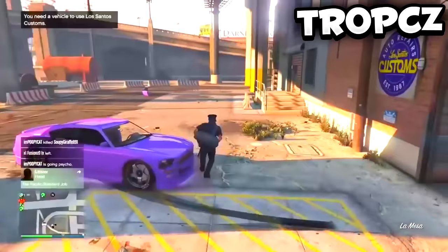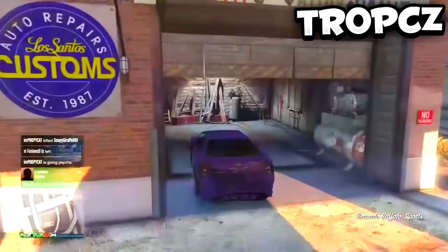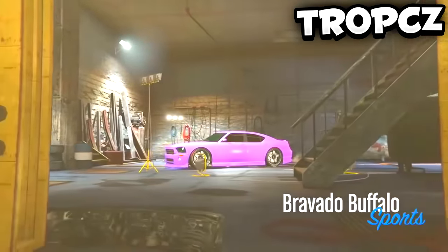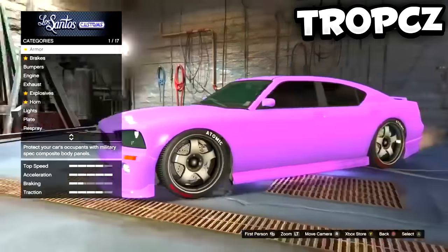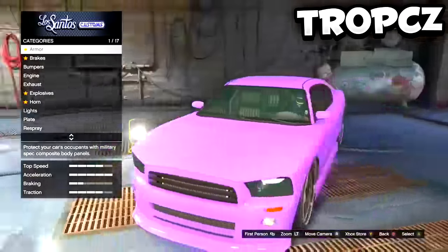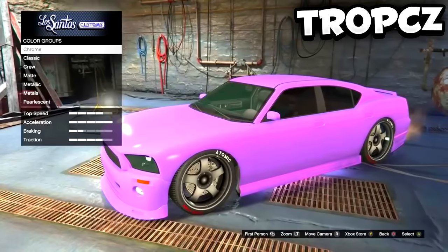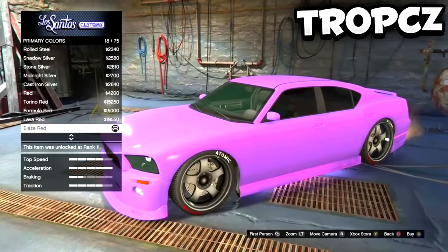Drive into Los Santos Customs. From there, respray any of the options — it does not matter which one. It can be the primary, secondary, or pearlescent; classic, matte, or crew — it just has to be any respray option. As you can see I am now respraying the car and changing the pearlescent. Then back out of Los Santos Customs and don't move your controller for about a second or two.